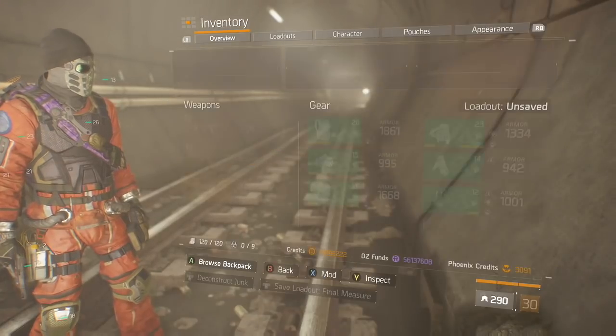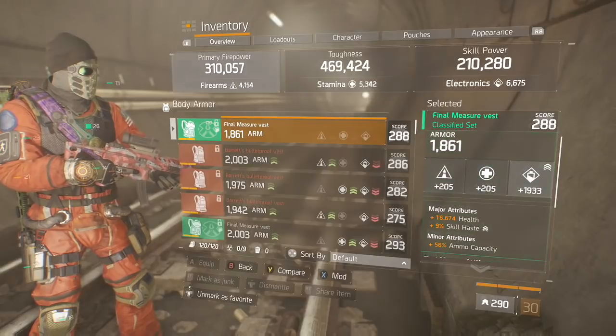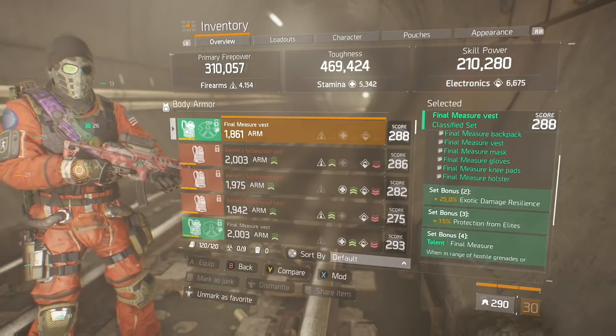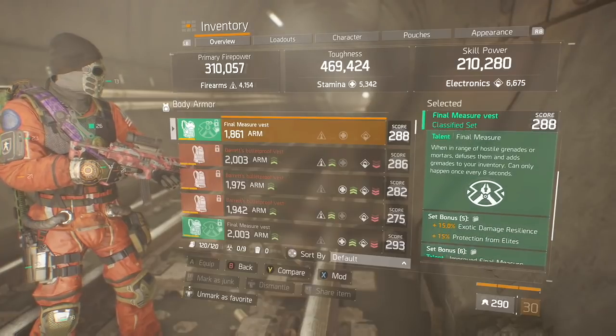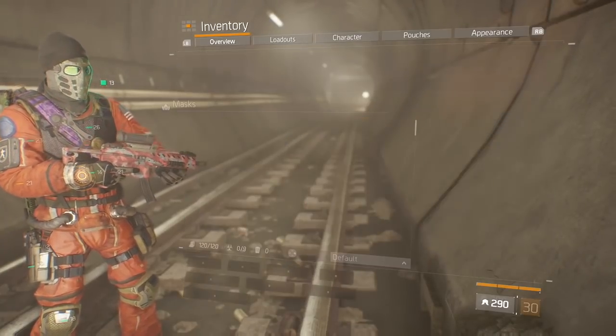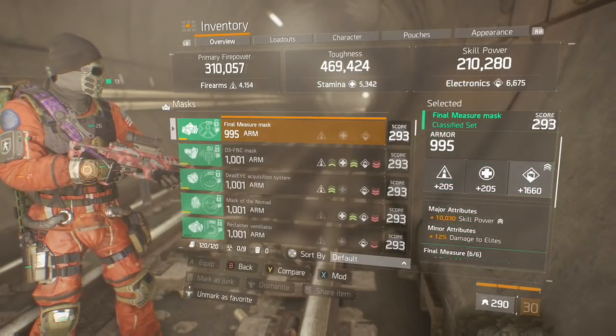And your pistol — I would keep around it Determined and Cool Headed in case you need to get your ult back. Now the first piece is your chest, rolled for electronics, health, skill haste, and ammo capacity. These are the gear set bonuses for Final Measure if you're unfamiliar. And the mask is rolled for electronics, skill power, and that damage to elites should be burn resistance.